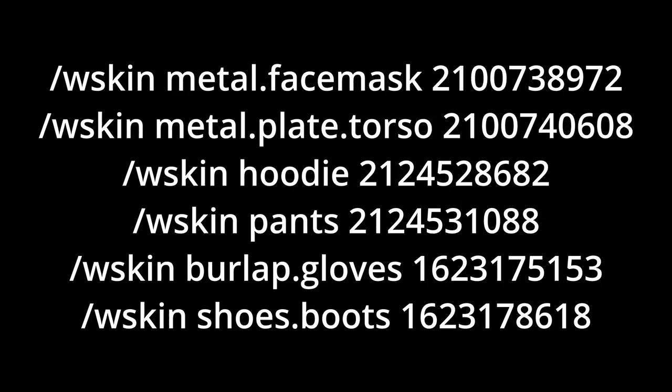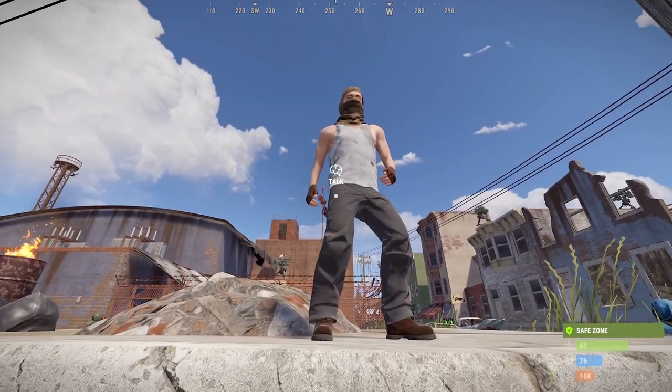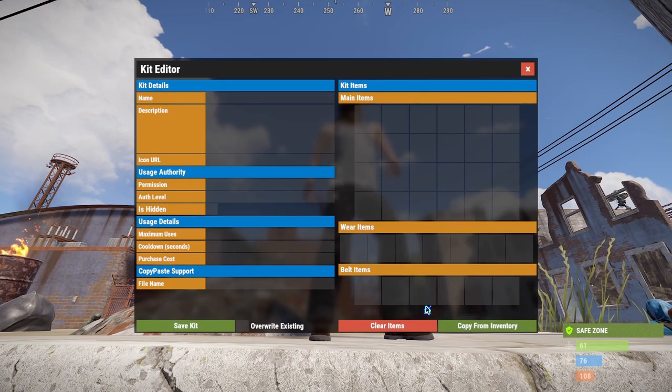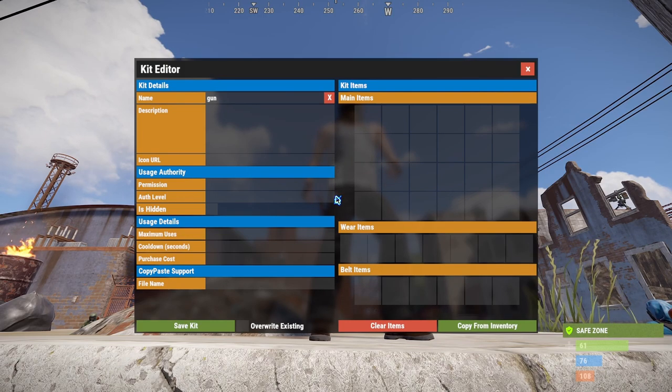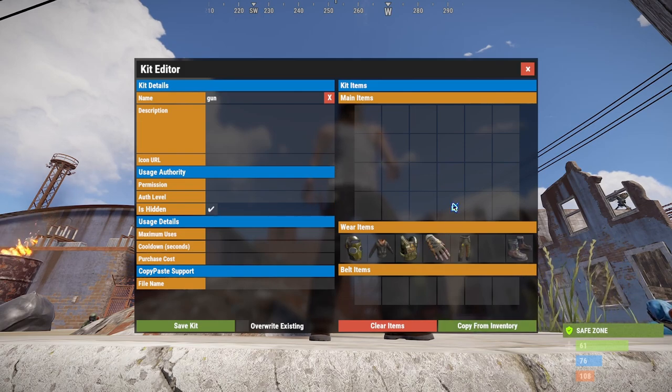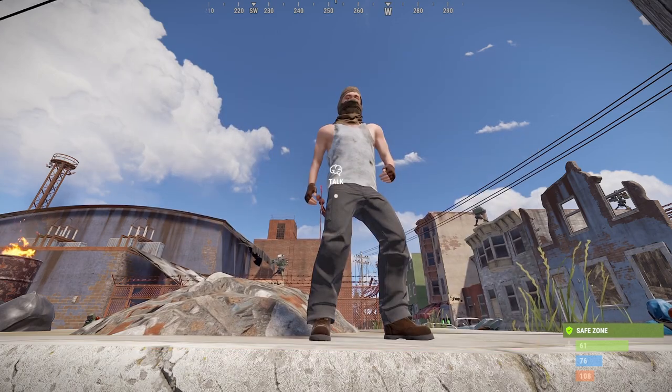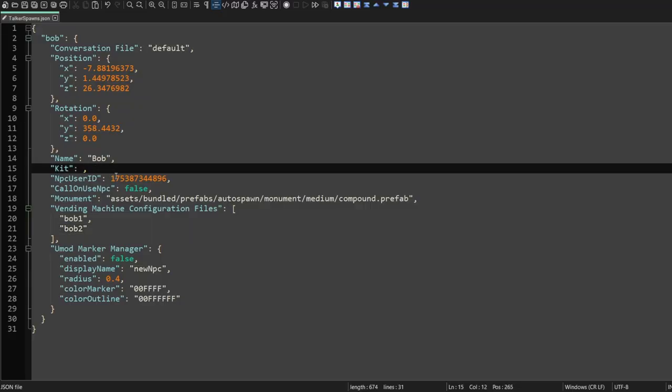This is the command for Workshop Skin Viewer: slash wskin, short name, skin ID. I've prepared a list of commands for this tutorial. Run these commands and put the items on so that we can create the kit. Create a new kit, give it a name, we will hide this, copy from inventory, and save the kit. Back in our talker spawner file, we will go ahead and name this and save it.